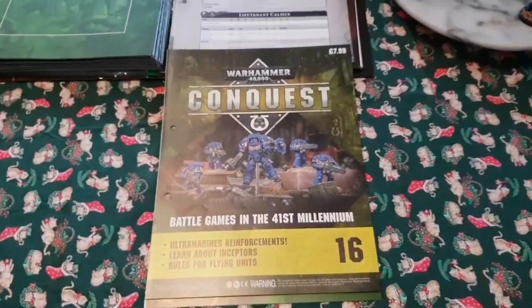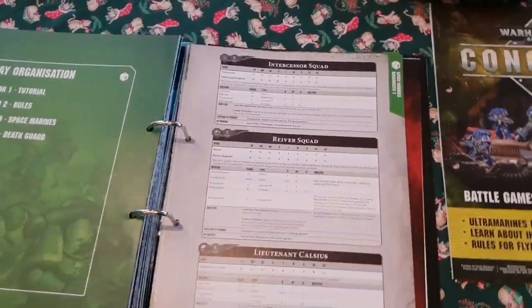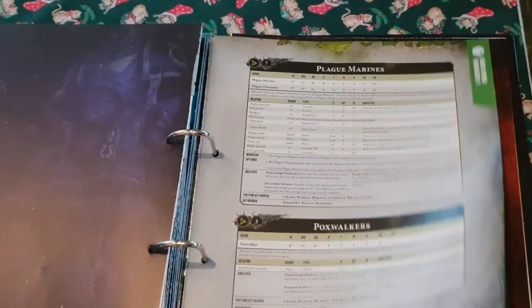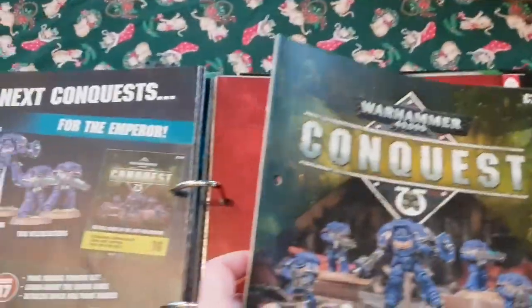Hello YouTube and welcome to Warhammer Conquest Issue 16 - an absolutely awesome issue because you get four Ultramarine figures. Before we go through the magazine, you get a new data sheet. You get data sheet one, data sheet two, and this time data sheet three, which contains your Hellblazer squad and your Inceptor squad. For your Death Guard you've got plague marines, pox walkers, your Biologus Putrifier and your Foul Blightspawn. I keep all my data sheets together because it's easier.